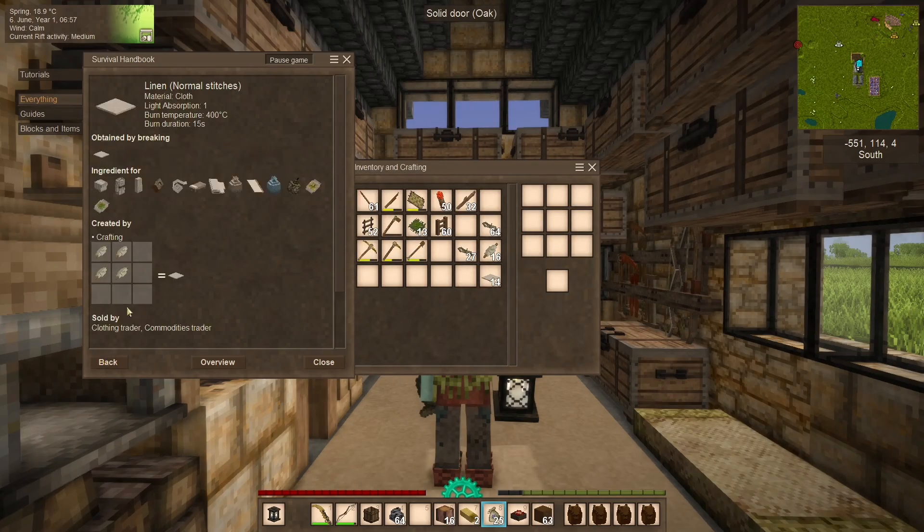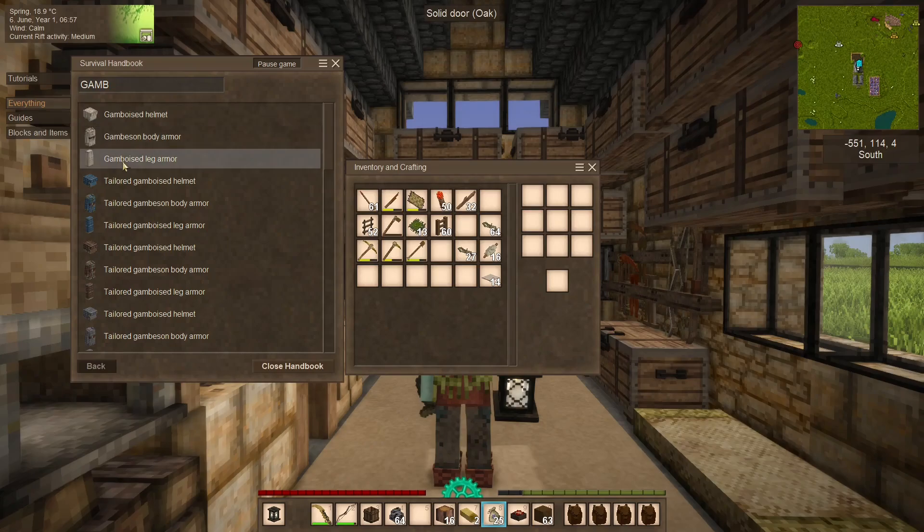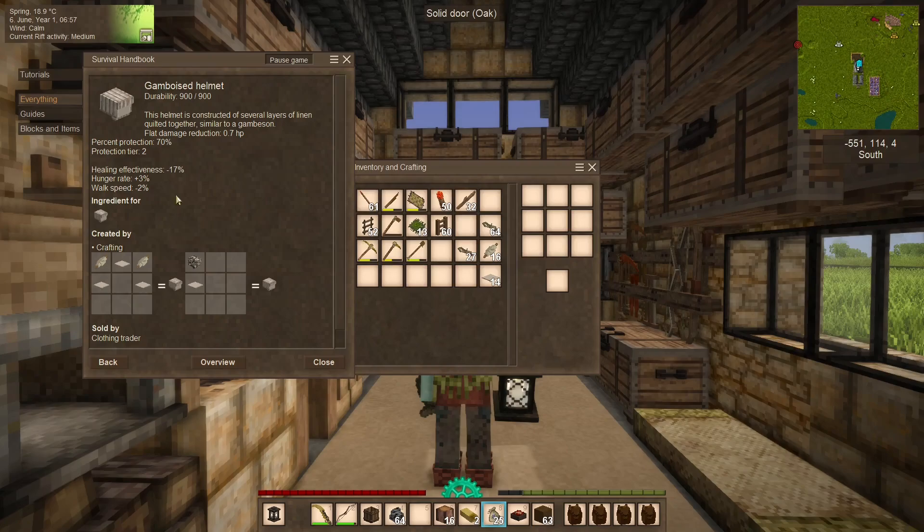Let's take a look at what we can do as far as gambeson goes. If you look in the handbook, we have the gambeson helmet, body armor, and leg armor. These all have the same stats because they are a set — a flat damage reduction of 0.7 hit points, a percent protection of 70%, protection tier 2. They reduce healing effectiveness by 17%, increase hunger by 3%, and walk speed by 2% — or decrease it, actually. And these are additive, so a full set gives roughly 50% healing reduction, plus 9% hunger rate, and minus 6% walk rate.